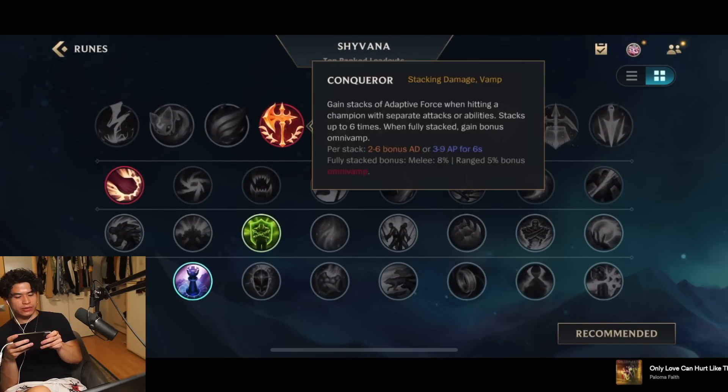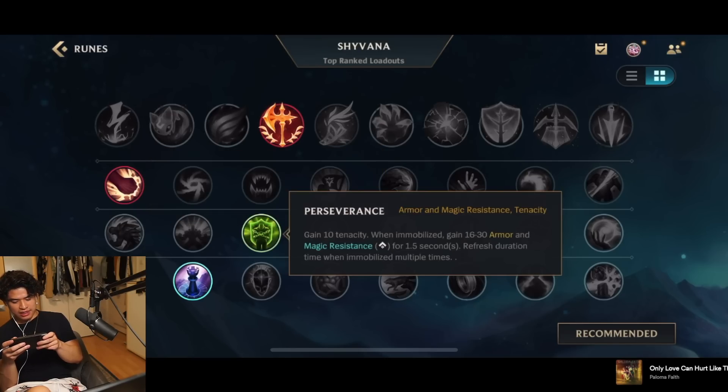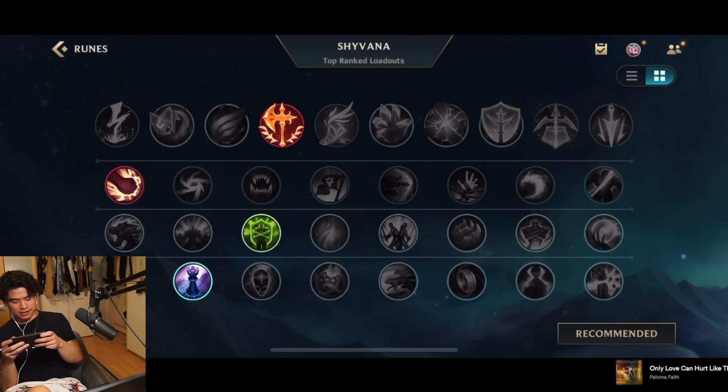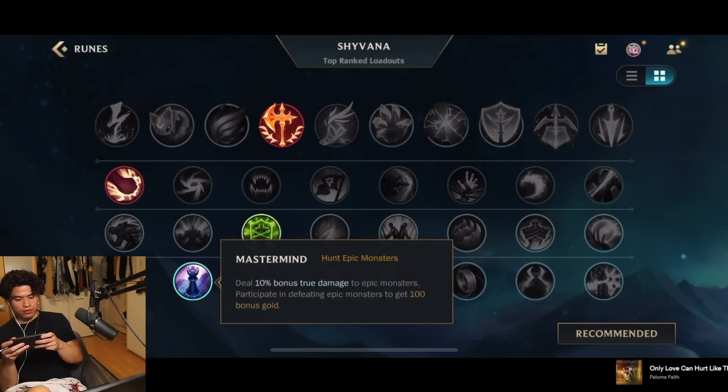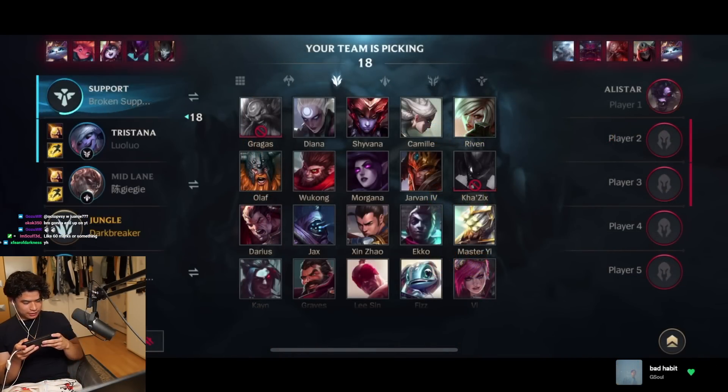For the runes: Conqueror gives you the best damage output, Brutal gives you additional on-hit damage, Perseverance for tenacity and resistance, and Mastermind for better objective control and additional gold whenever you kill an objective.